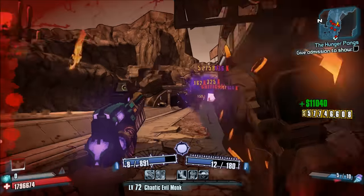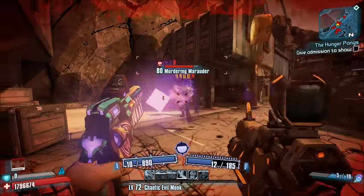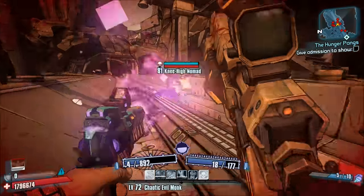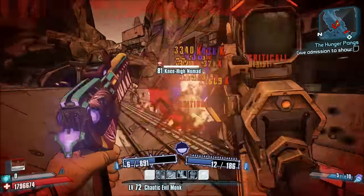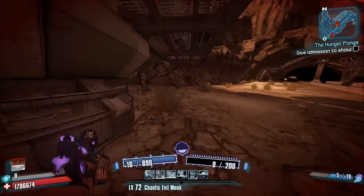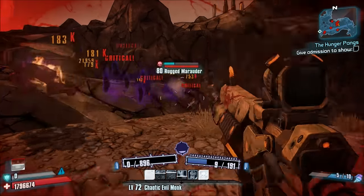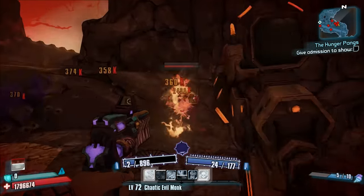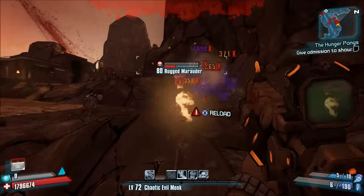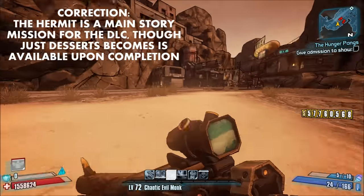Unlike high projectile count shotguns like the Ravager or Quad, the Jolly Roger can come in all elements except explosive. It's a really nice shotgun on all characters, but ultimately best on Salvador, though you may have some luck on Gaige if she has Close Enough, or use it with Zero's Bore against someone like Hyperius. To get the Jolly Roger, complete the quest Just Desserts for Desert Deserters, located in Wormwater as part of the Captain Scarlet DLC. You'll have to travel through several areas and complete another side quest called The Hermit first, but the Jolly Roger is a fitting — perhaps overly generous — reward.